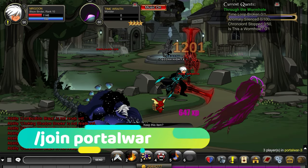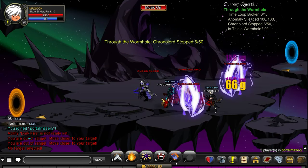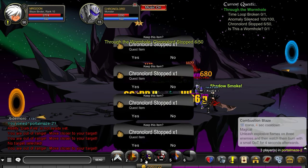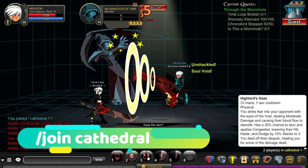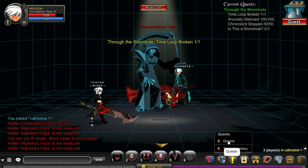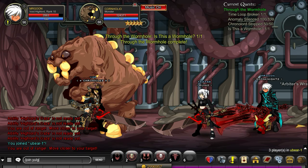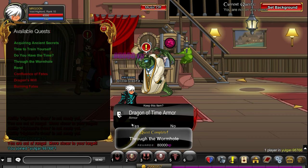However we are now onto the more tricky quests. Join Portal War and you'll want a group for this because these monsters do take a little while, but periodically they will drop the items that you need. Join Portal Maze and defeat the Cronolords — they will drop the Cronolords loot that you require. Join Cathedral and defeat the boss there for your quest item. Then join the next area, defeat the boss who will drop what you need, and that is the next quest complete.